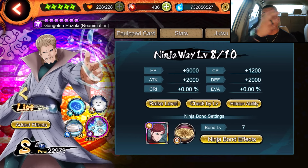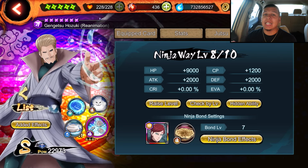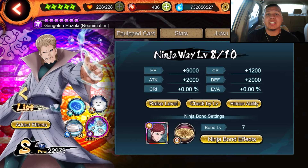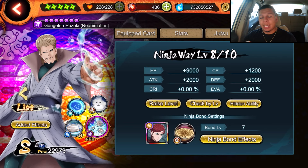For the ninja bond, a good one for him is one that decreases seal, since he already decreases seal with his kit. You also want a jutsu that inflicts seal and maybe decreases defense so he can do more damage. He's a purple type unit, so he's kind of all-around — not excelling in any specific area. If you build him up with attack he does more damage; with defense he's more tanky. All preference on how you want to build him.